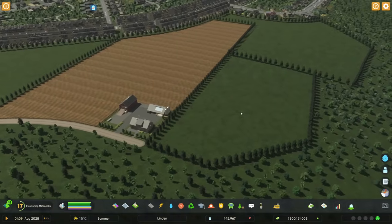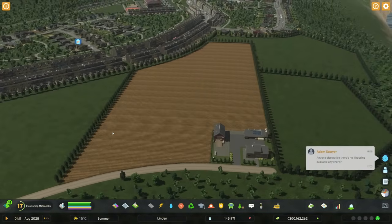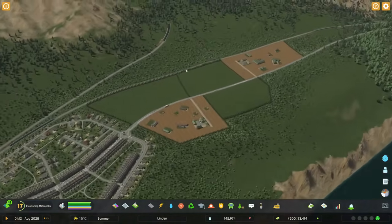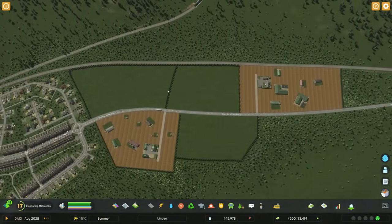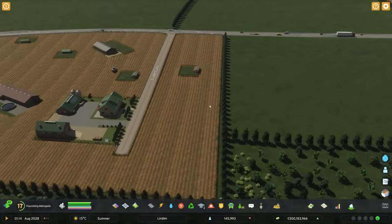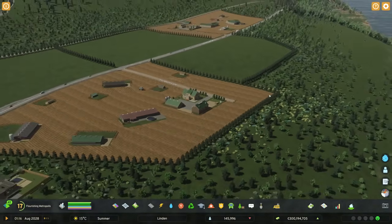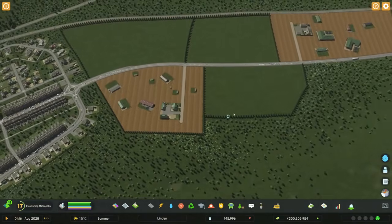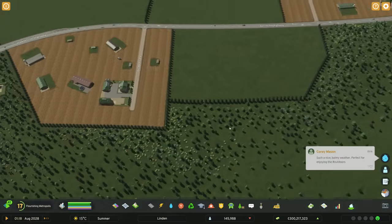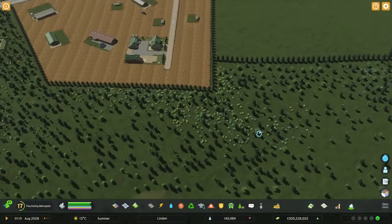Secondly, there was a request to continue the tree lines around the farm fields so that it's a little bit more established that these empty spaces are in fact farms, which I think was a pretty solid shout. It took a little bit to do because it's just tedious to place all these trees, but the result is definitely worth it. I also made the tree line for the forest a little bit more dense in a few places, and added some color with flower bushes.